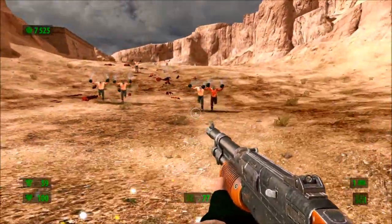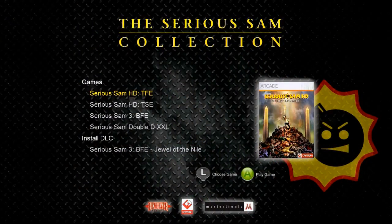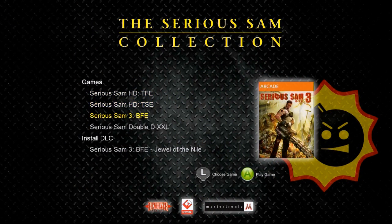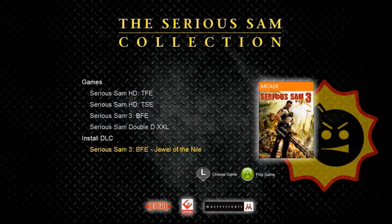Hi, I'm Rob Cram, and today we're taking a look at the just released Serious Sam Collection, which for the first time houses all the extras and trimmings in one neat package which players can dip in and out of. The collection includes the original Serious Sam: The First Encounter, The Second Encounter, Serious Sam DD XXL, and Serious Sam 3 BFE, complete with the Duel of the Nile DLC expansion.